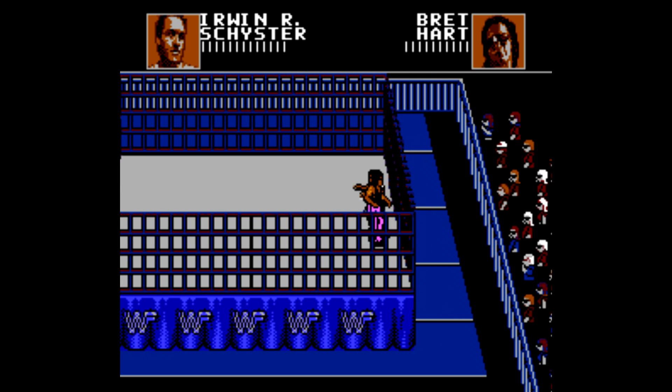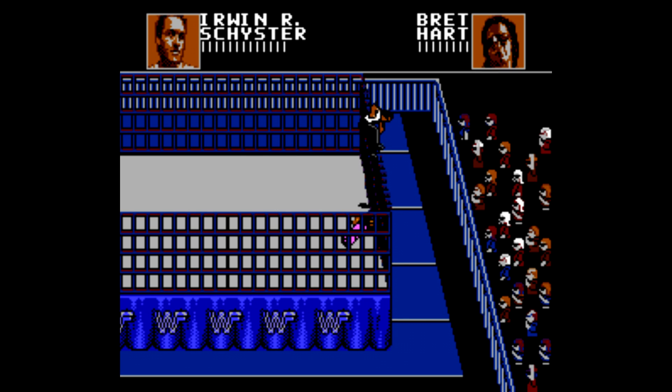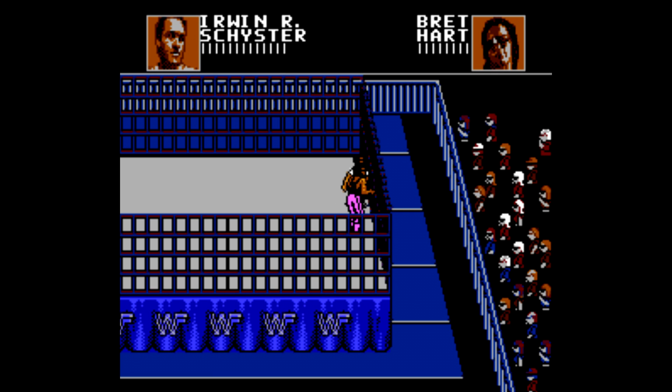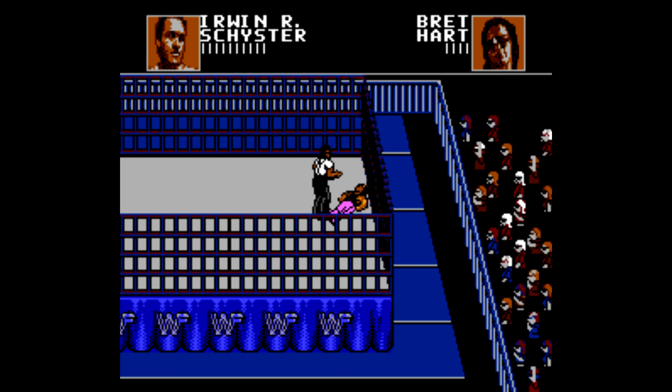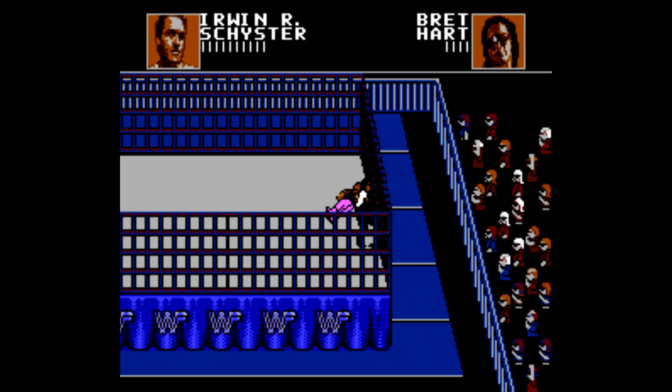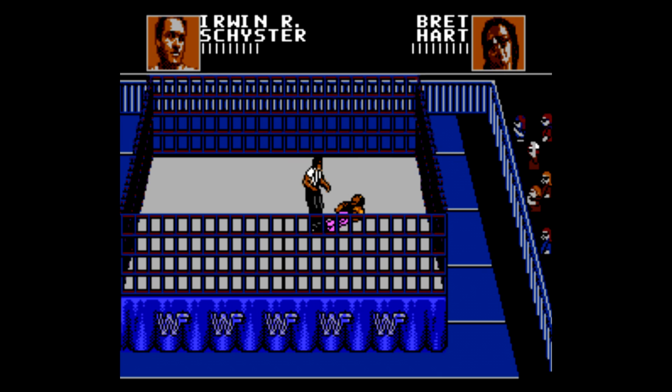This is our first steel cage match — we can pin still, but also escape. It can be difficult when you get knocked to the ground to actually get back to your feet. To climb the cage, hold the direction in which the cage is. Get your opponent down to the ground and then hold it. If they get back up, you automatically fall off. A lot of these matches I try to win quickly — hitting slams early and then going right up, because sometimes an early slam is enough to keep them down while you get to the top.